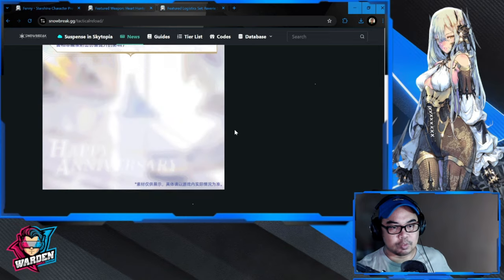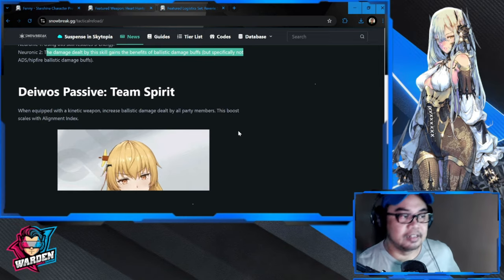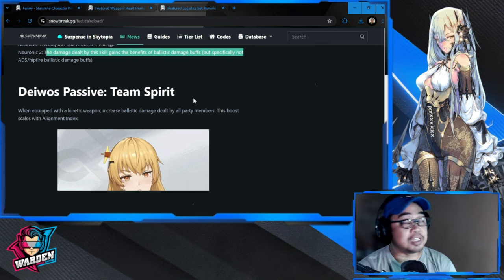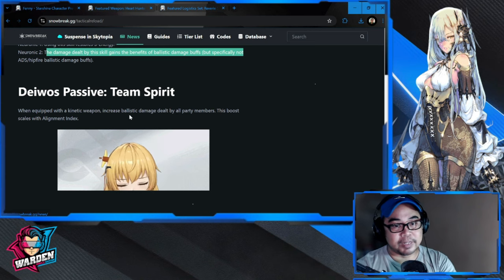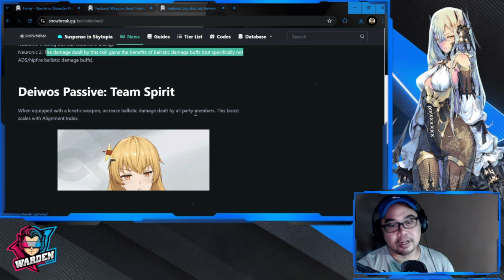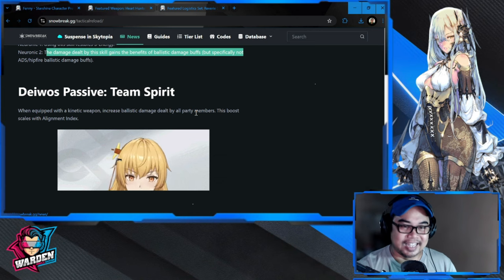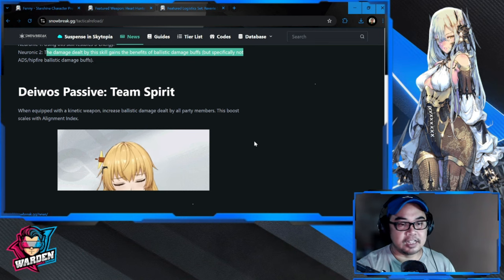Her passive, Team Spirit: when equipped with a kinetic weapon — obviously you'll be using her personal weapon — it increases ballistic damage dealt by all party members. This boost scales with alignment index, so you'll want to maximize that.